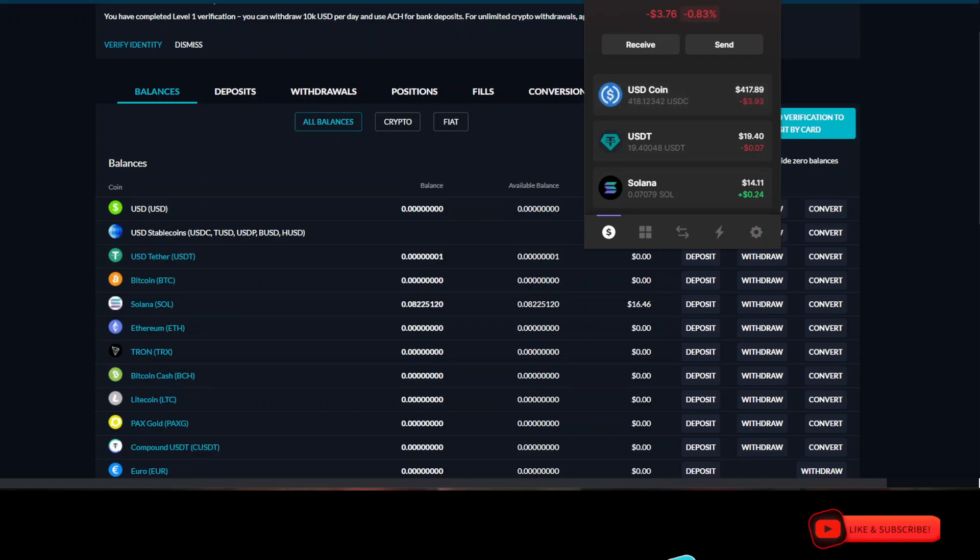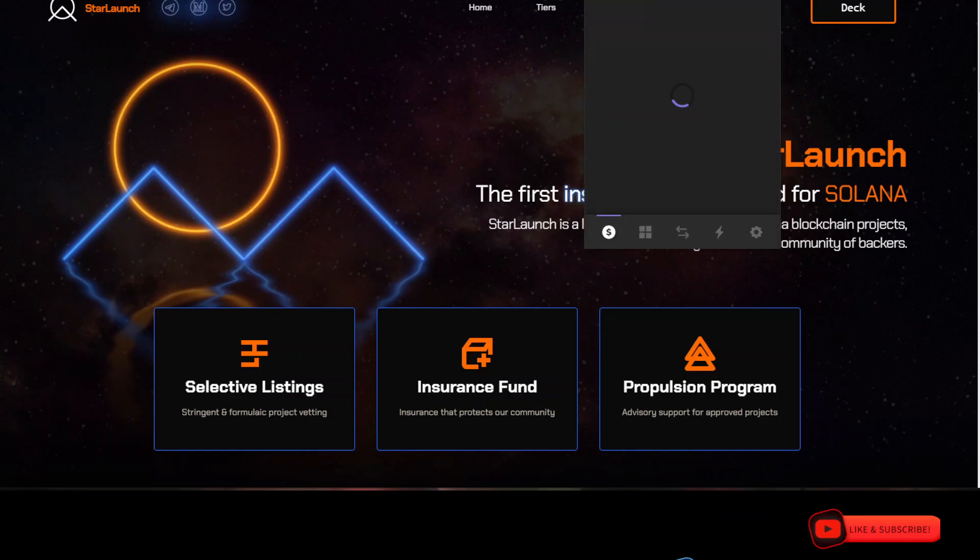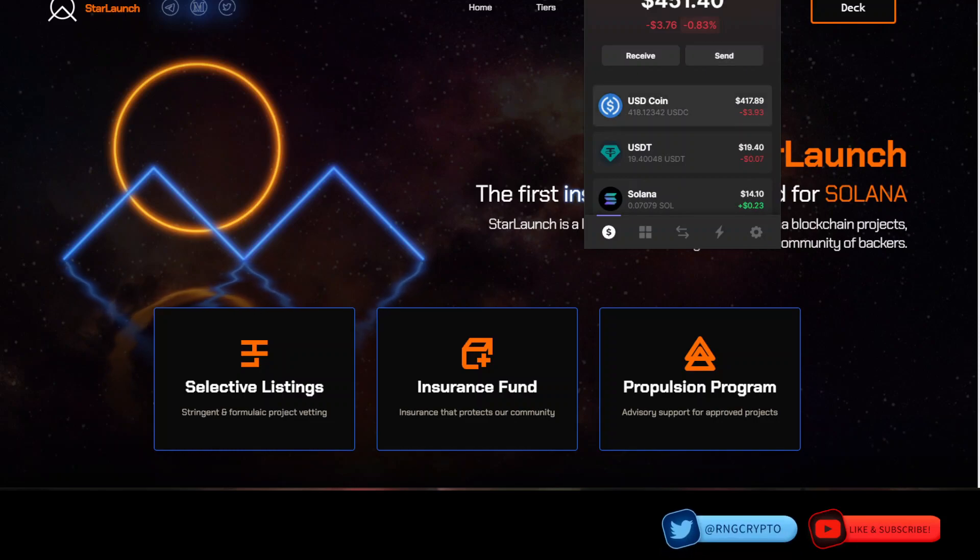That is all I wanted to say — I wanted to update you guys on the Star Launch registration process. I know I made a video on this before and missed the fact that you need $400 in your Solana wallet. Now you guys know, and I hope you're able to do this quickly. There are other methods of doing this — the one I showed is the quickest and easiest. However, keep in mind that if you're in the US, FTX is a KYC centralized exchange, meaning you'll need to account for this in your tax documents. That's it — hope this was helpful. Until next time, peace, I'm out.